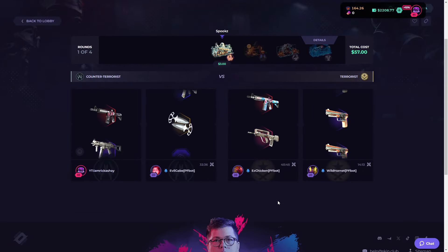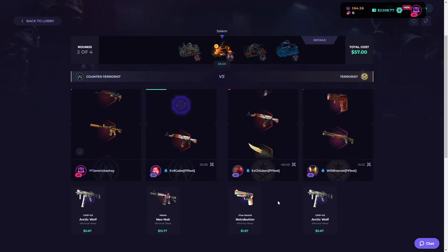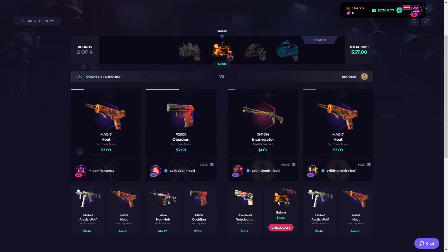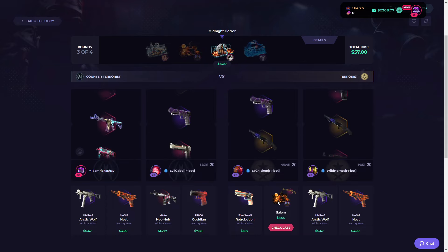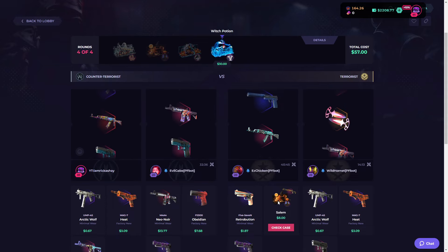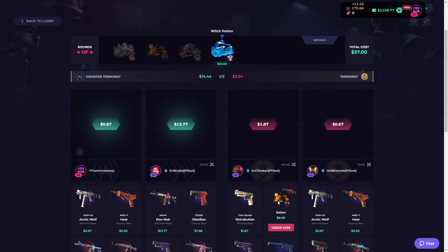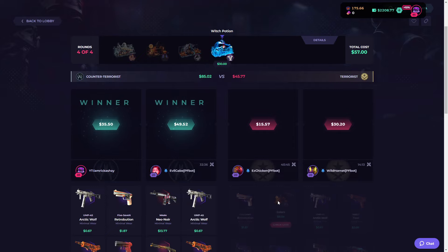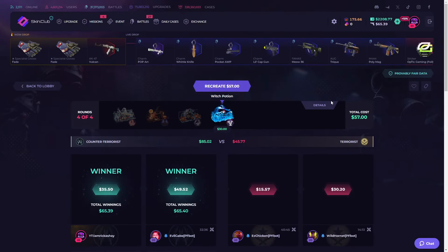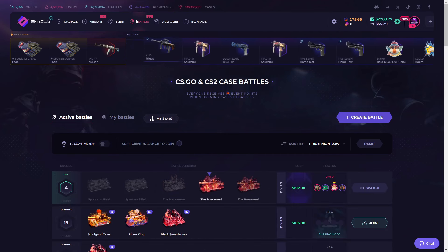Four cases, two versus two, normal mode. The $3 case actually paid all right. I really wonder if Skin Club are going to tweak the frequency of how often the exclusive actually hits. We'll walk away with a W off the bat — a blueprint hit, which is what you want to see. Nice little bit of profit there: $65 off of a $57 bet. It's $8 for free, so I can't complain.